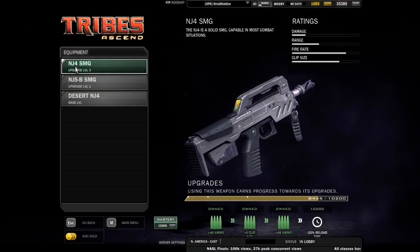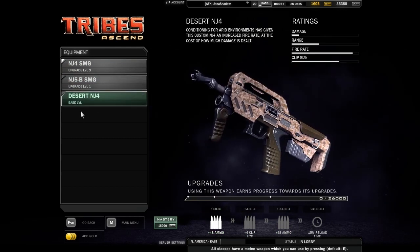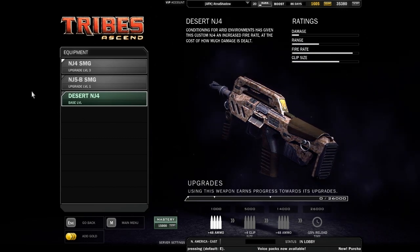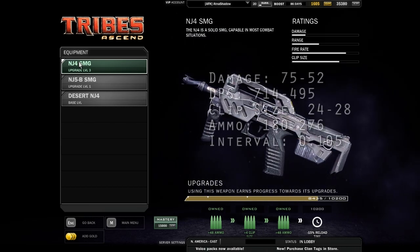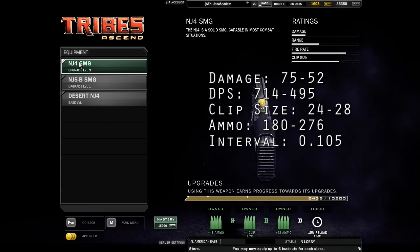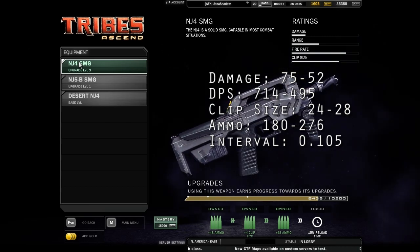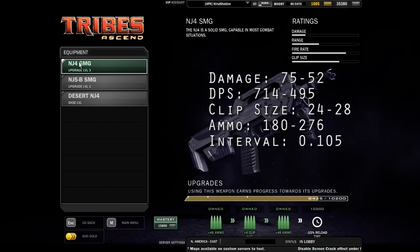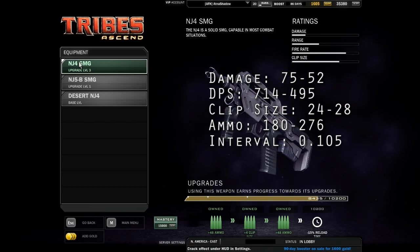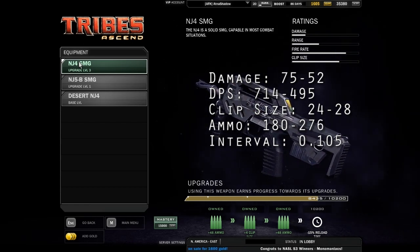Now the secondary weapons. The Raider has a fine collection of SMGs, one of which is just a variant of the NJ4. Starting off, you have the NJ4 SMG. This is a very fast-firing, moderate damage SMG. It does 75 to 52 damage based on falloff per shot, giving it an overall DPS of 714 to around 495. The magazine ranges between 24 and 28 depending on upgrades, and its overall ammo capacity starts at 180, going all the way up to 276. It fires a shot every 0.105 seconds — very fast firing. A perfectly capable SMG.